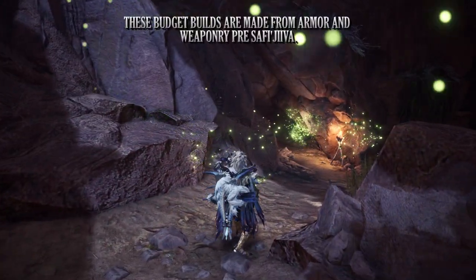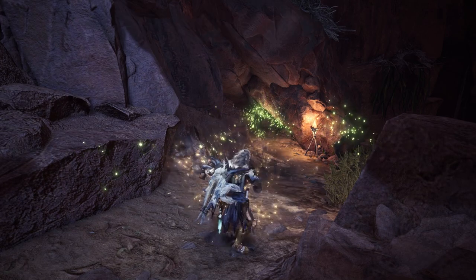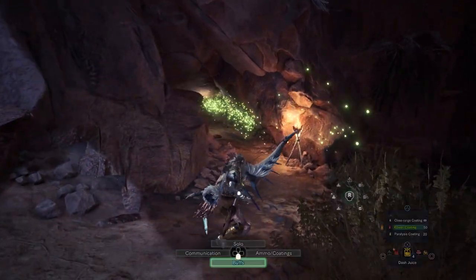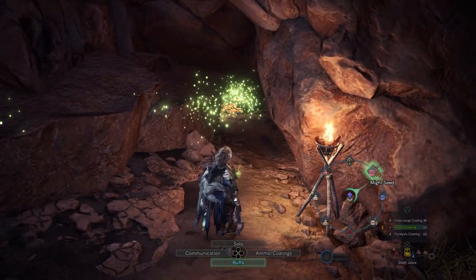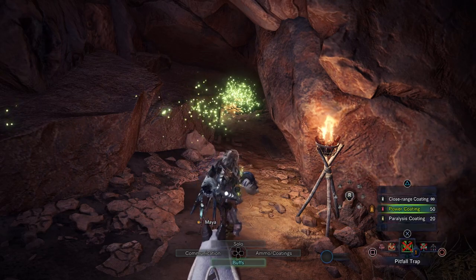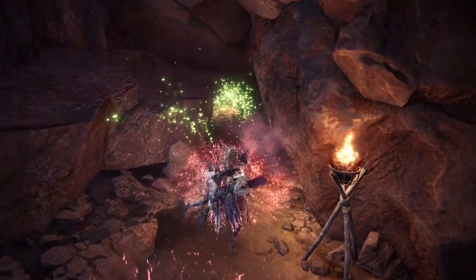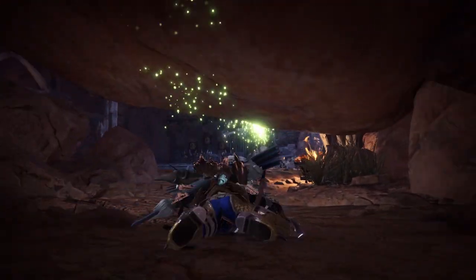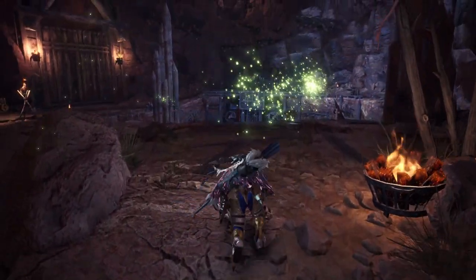The builds featured in this series make use of a lot of alpha armor pieces that should allow newer players to farm more jewels for their collection. When it comes to the bow, this weapon is unfortunately a skill-heavy weapon requiring a lot of skills to work effectively. On top of that, it's one of the weapons that requires one of the rarest jewels in the game — the mighty bow jewel — which gives players the bow charge plus skill. The only other way to get this skill is to use the Legiana or Shrieking Legiana armor sets.